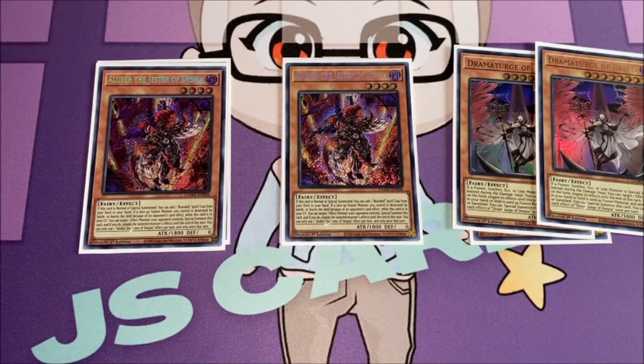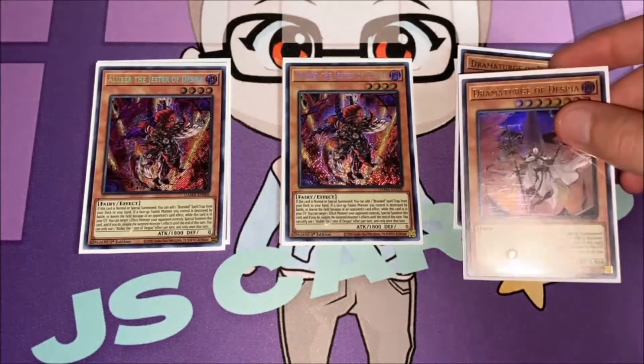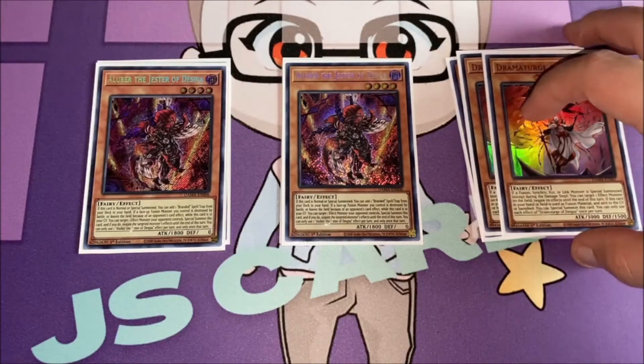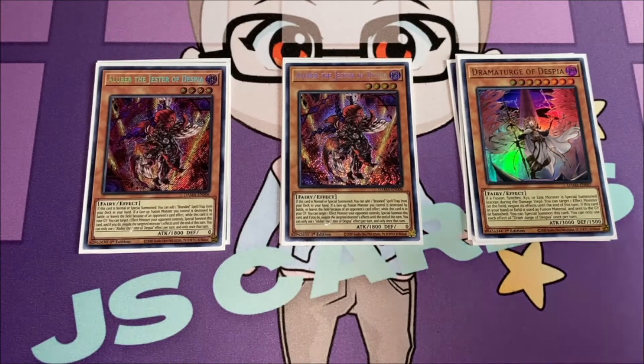With Aluber, if this card is normal or special summoned you can add one Branded spell or trap card from your deck to your hand. If a face-up fusion monster you control is destroyed by battle or leaves the field because of an opponent's card effect and this card is in your graveyard, you can target one effect monster your opponent controls, special summon this card, and negate that monster's effects until end of turn. Really powerful — I don't feel like you need three but two is nice. Dramaturge, if a fusion, synchro, XYZ, or link monster is special summoned you can target one effect monster on the field and negate its effects. If this card is used as fusion material and sent to the graveyard or banished, you can special summon it — and it's a 3000 ATK body. I like two copies of each.